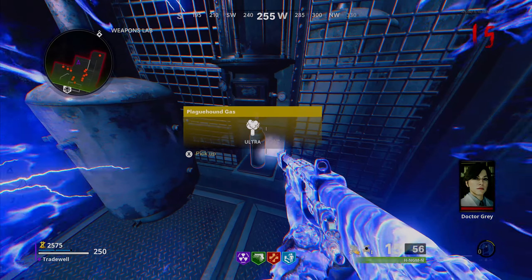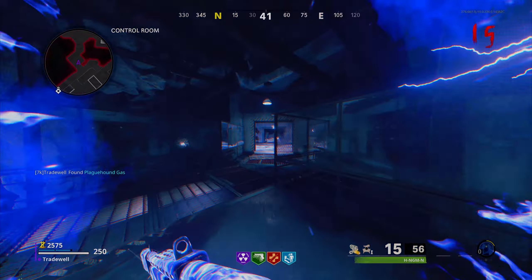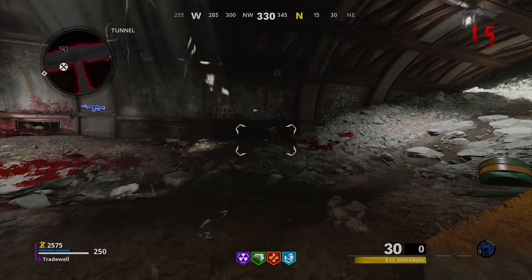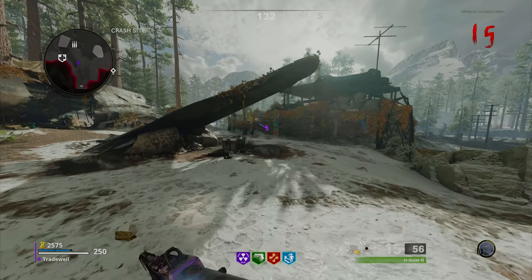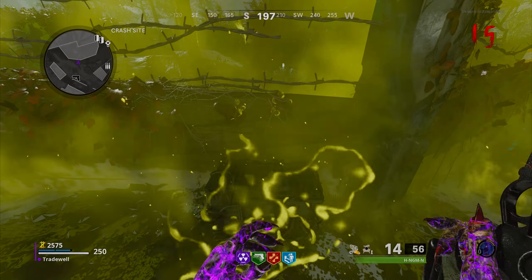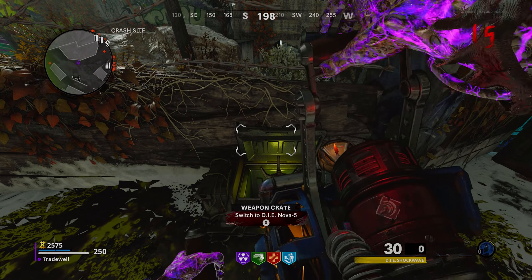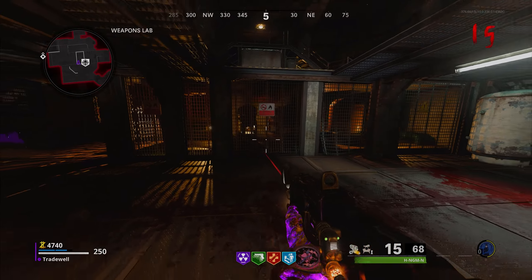Once you've done this, grab the canister and make your way back up to the plane area where the Juggernaut is. Then make your way to this box here, shoot the gas canister, and get your Die Machine out to get the gas variant of this weapon.